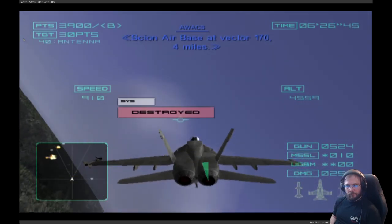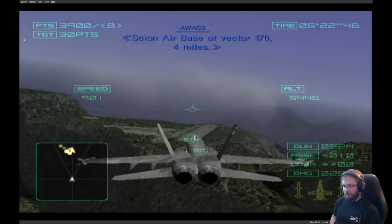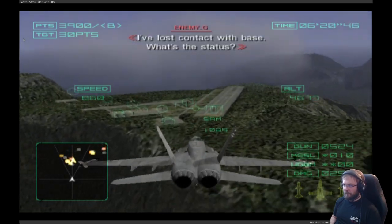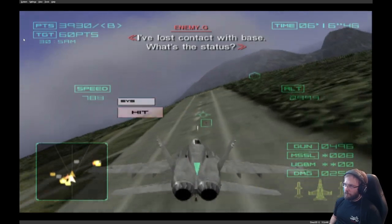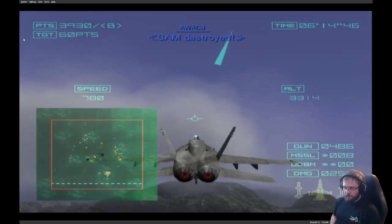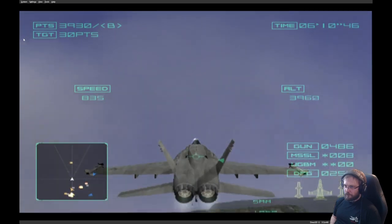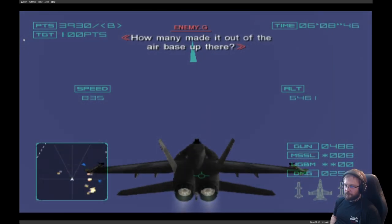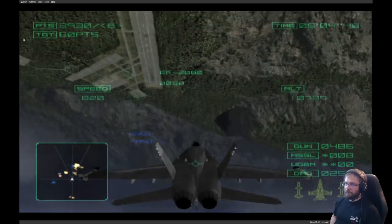Scion airbase at Vector 1-7-0, four miles. I've lost contact with base — what's the status? I don't know. SAM destroyed. How many minutes out is the airbase, Mike? What's the status? Not yet.